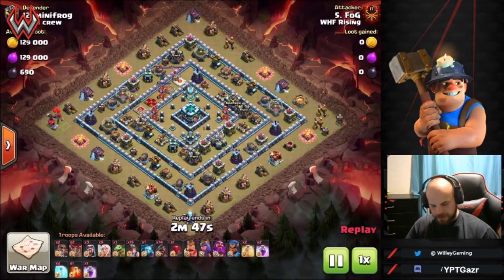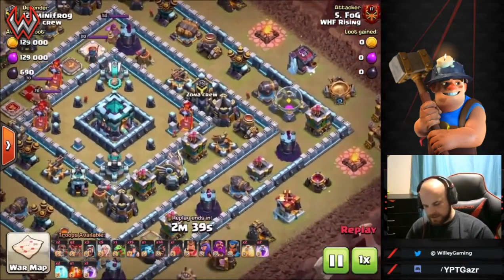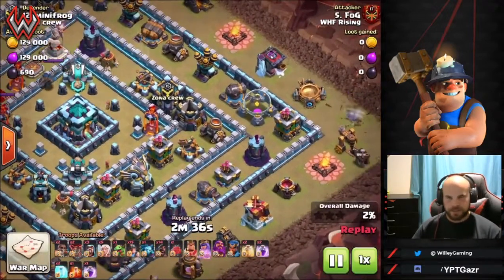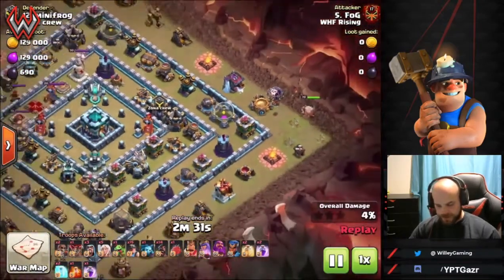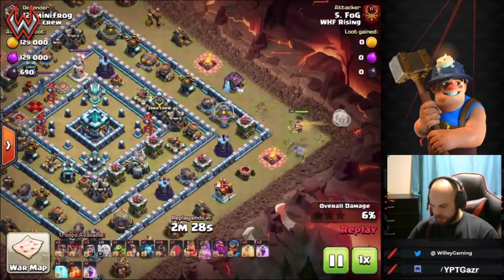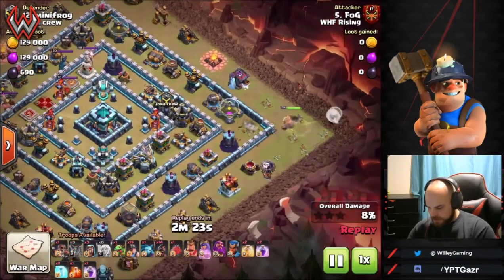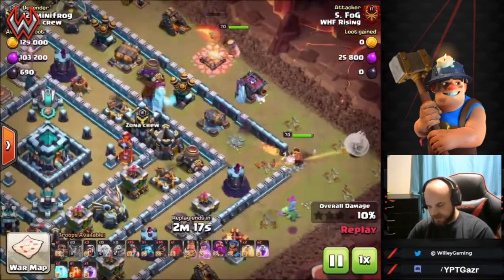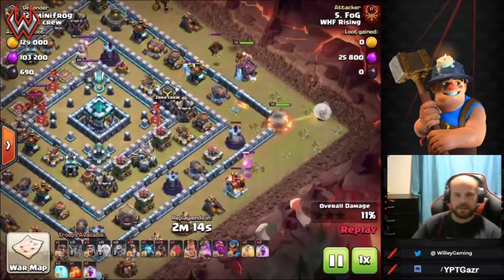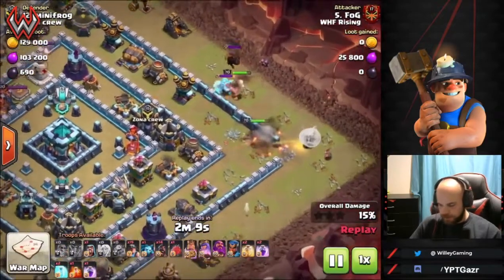Here we have a ring base. This is a strategy you can use on pretty much any ring base. The queen charge comes in from the corner so she can access the CC troops and work toward the eagle. With fairly symmetrical bases either way the queen goes, you can work your way in. He uses super wall breakers to open the corner, sends in baby dragons to funnel, and the king lures the CC — he takes out the ice golem and drops wizards to pop and take out the hound.